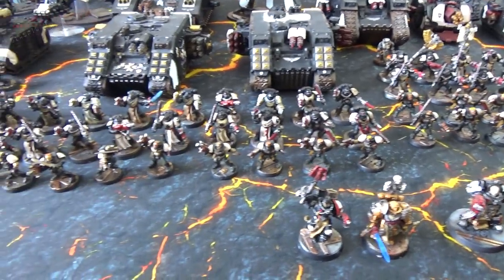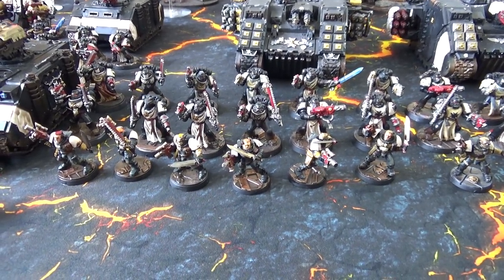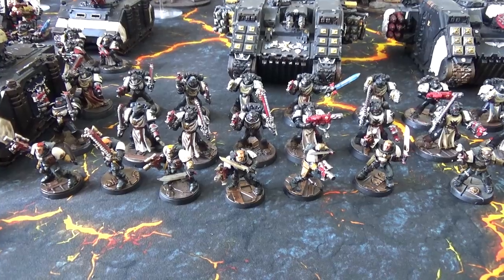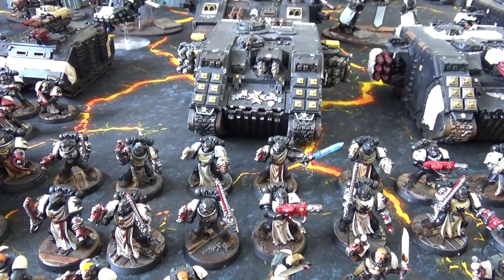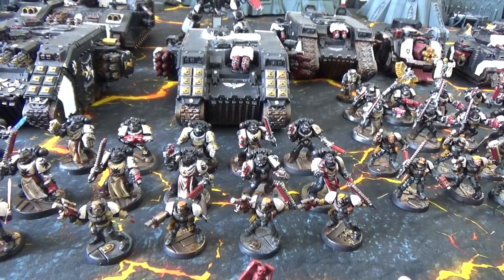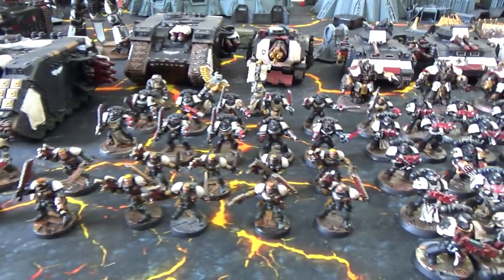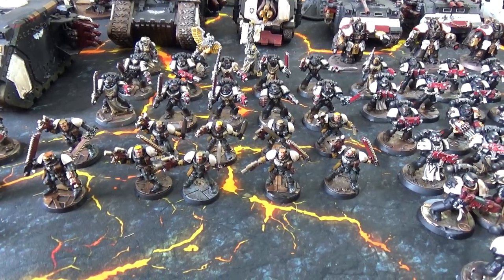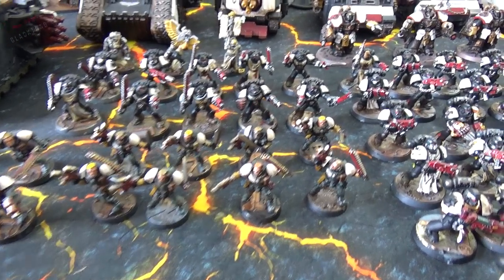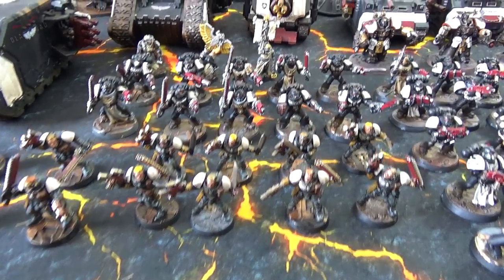Now troops. We've got six Crusader Squads in total, all armed a bit differently — three combat-oriented and three shooty. Starting with the combat ones: we have a 15-man squad, five neophytes and ten marines. The sword brother has a bolt pistol and power fist, with an upgrade of a power sword and a meltagun. The second squad is exactly the same except the additional weapon is another power fist, so two power fists in that squad.